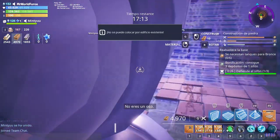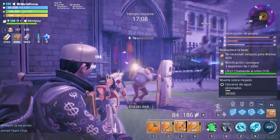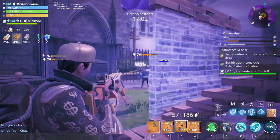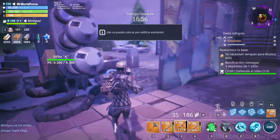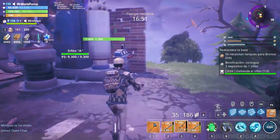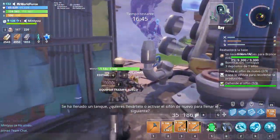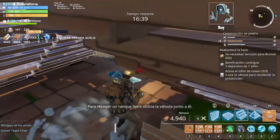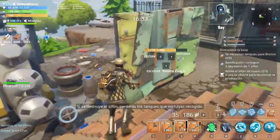Siphon's jumping back. One tank has been filled. Do you want to collect the tank or activate the siphon again to fill up the next tank? To collect a full tank, use the valve next to the tank. If the siphon gets destroyed, you will lose any uncollected tanks.